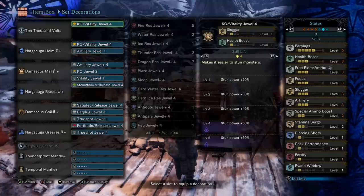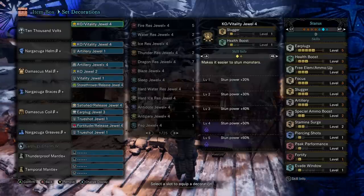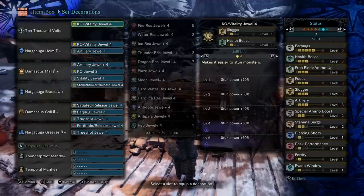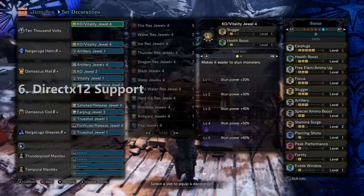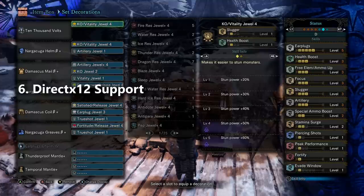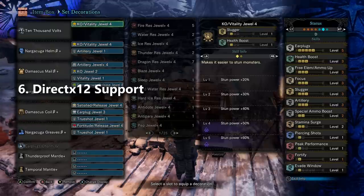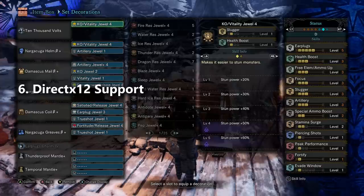I found that running out of ammo was a real problem. I did a lot of research and experimented with a variety of builds. I feel like if you're playing by yourself, you can go with a speedrunner build — you can have the Zora Magdaros, Evade Reload, and you can drop the Free Element Ammo Up if you want. There's all kinds of ways to change this build. But you run out of ammo too fast, and that's the real problem, especially in multiplayer.